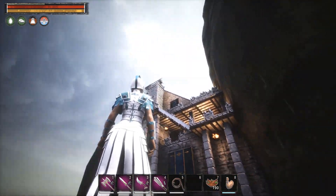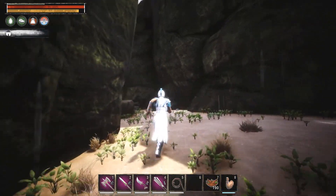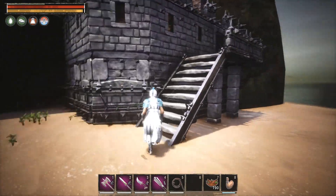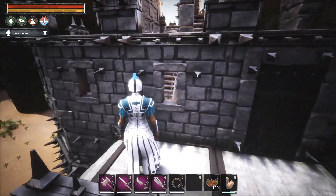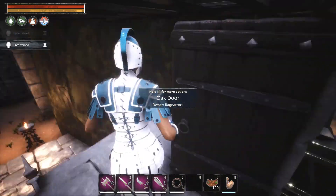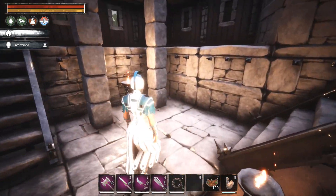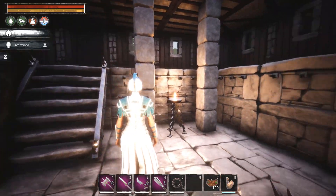I wouldn't really suggest building like this on a PvP server — most likely you'll lose all your stuff. On PvE all I have to worry about is the purge. I did windows here because I put a spear guy right behind the window — they'll actually hit thralls on the other side of the wall, which is nice. There's a little platform up here too. The purge has to go through some decent stuff to get into my base.